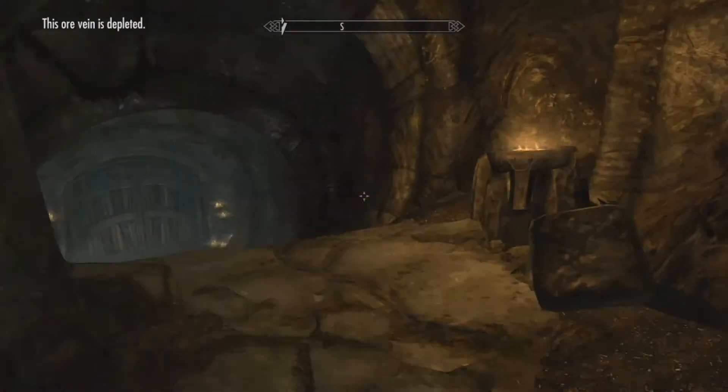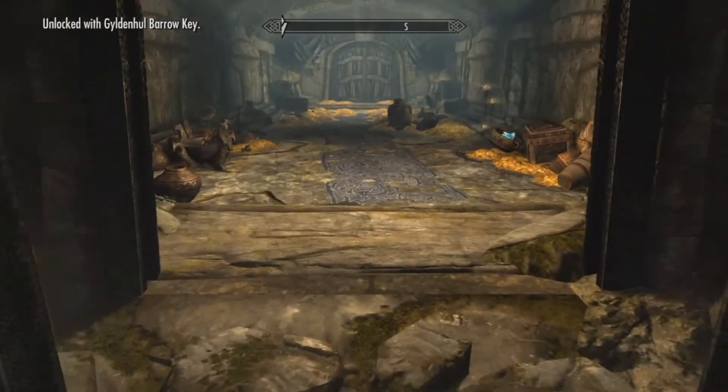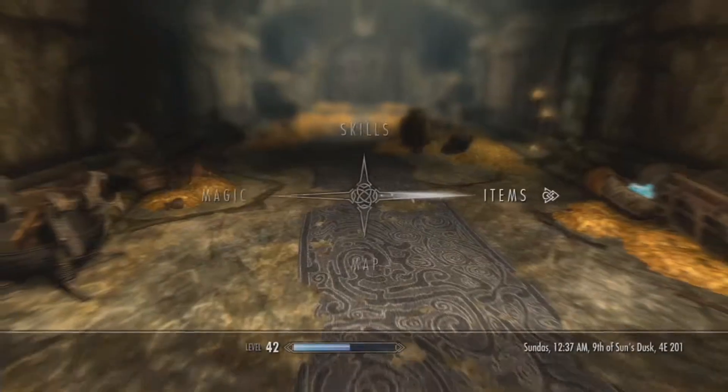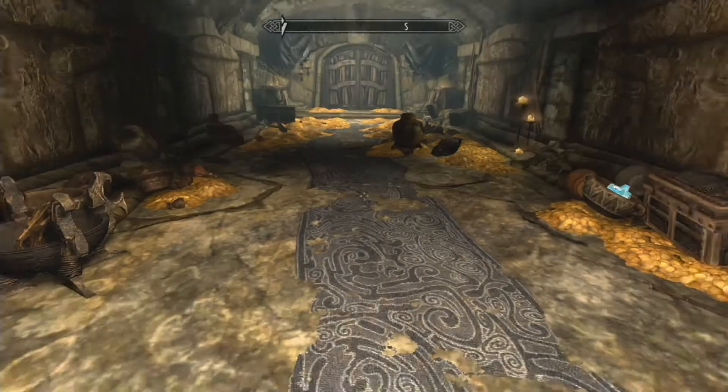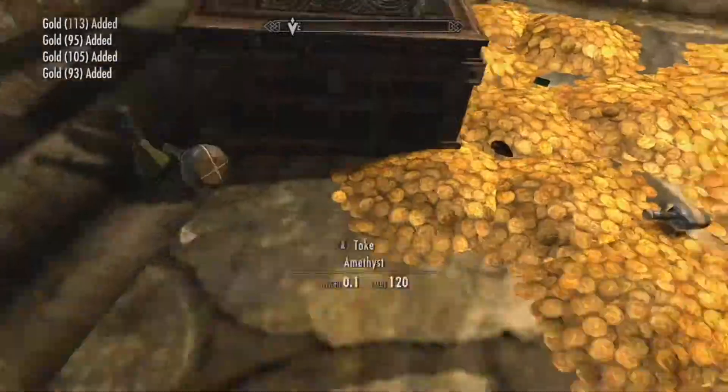So after you get through the Stall Rim, you come to this room — cue dramatic music. There is a lot of gold and treasure on the ground. Before I came in I had about 8,700 gold, and after I pick it all up you can see how much I have.